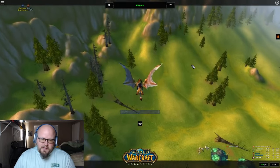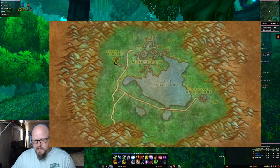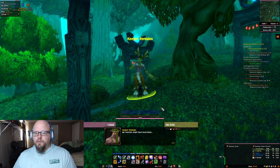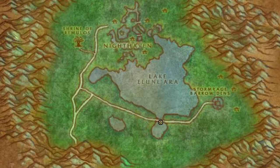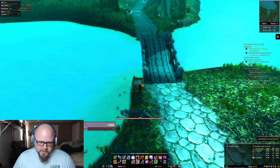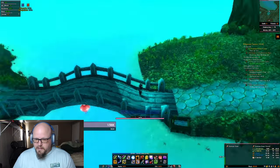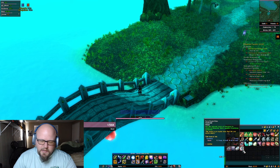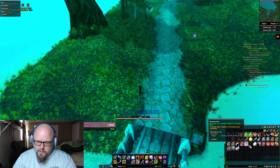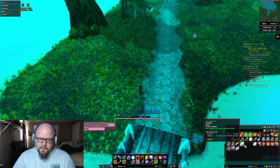Now that we've gotten to Moonglade, we're going to talk to Keeper Remulos at the shrine. WoWHead says he just straight-up gives you the Elemental Salve — that is not true. What he does is tell you how to get it. You go to this spot on the map, and once you get there you're going to see a crate right next to the bridge. Right-click this crate, then right-click the item it gives you in your inventory to create the salve. Once you get the Elemental Salve, right-click it in your inventory — it's going to create a cleansing item. Then right-click that cleansing item and it's going to cleanse the Corrupted Fire Totem inside your bag from the very first step where you killed the elite in Desolace.